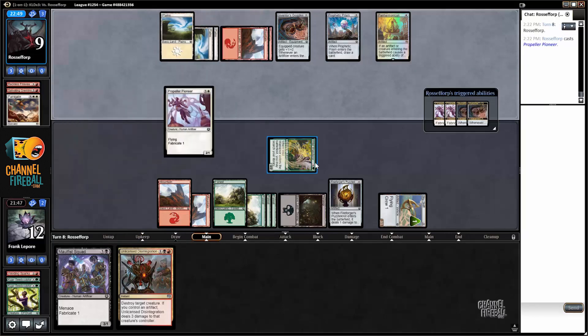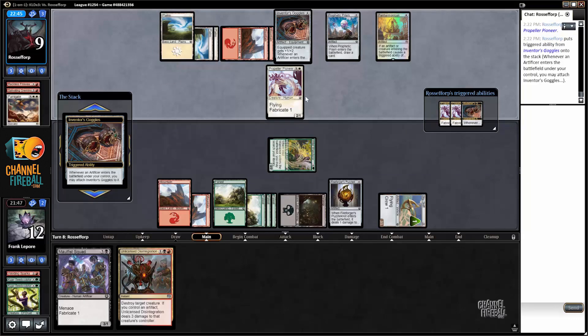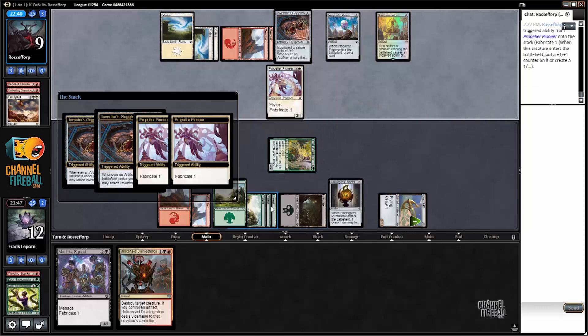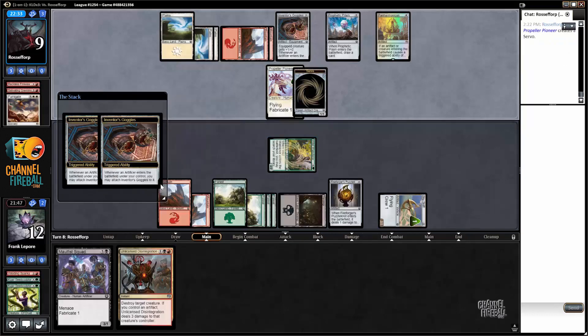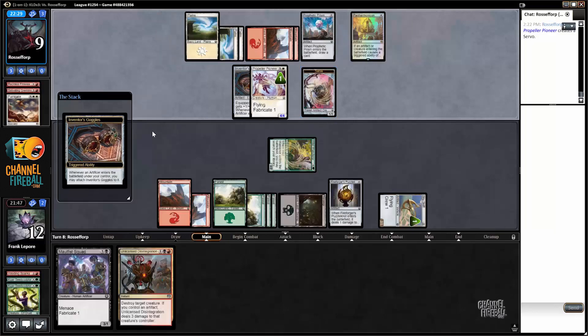Sorcery speed removal doesn't kill it. Red removal does kill it, but this is Unlicensed Disintegration — target that's for sure. So that's one, two, three... one, two — then we can still play something for four. If we play a guy, we actually attack for — we actually have lethal on board if we draw a creature that we can play. Oh, no longer have lethal — that is sad.